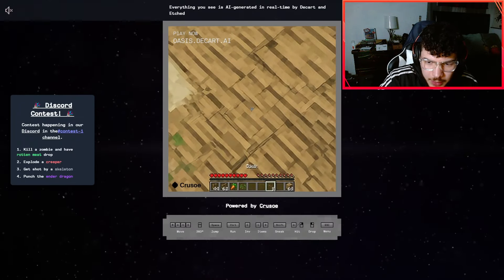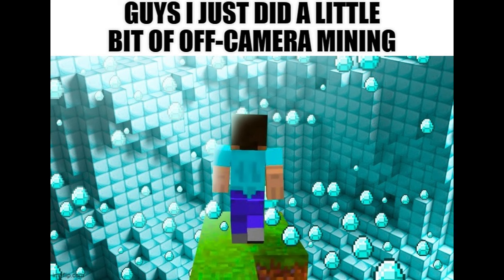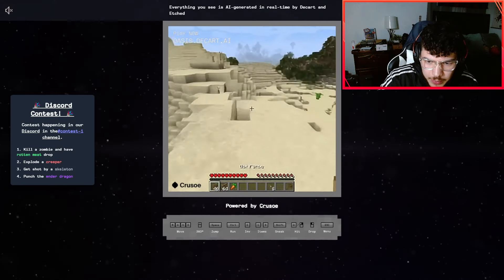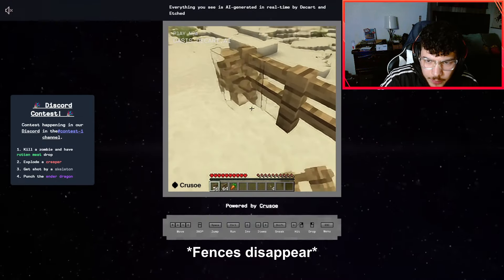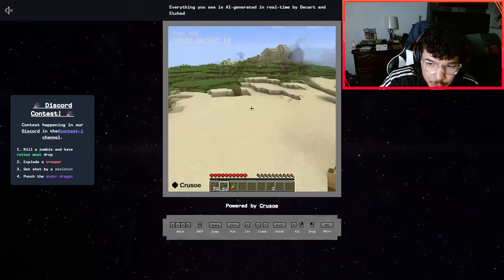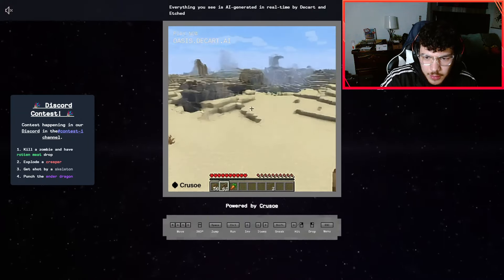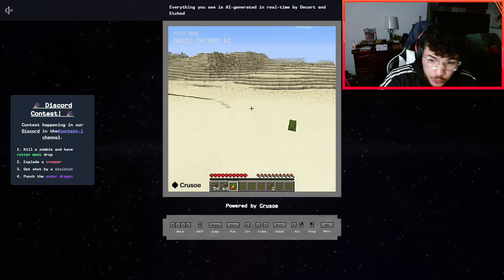We can run — the controls are a little different than regular Minecraft: Control to run, Shift to sneak, and to hit is typical. We keep randomly changing characters. We have some random wood just generating. I bet if I look down at this wood and look up we'll be in a woodland. Now we're in the desert — looks like we're tripping off LSD and we're homeless. You see me moving the mouse slowly because this is not the most responsive — it definitely has a delay of about a second.